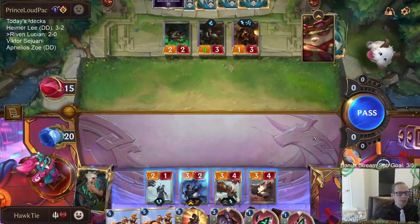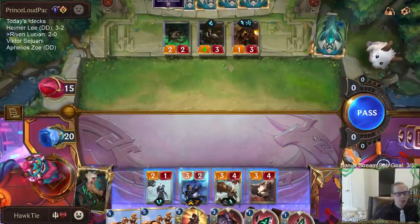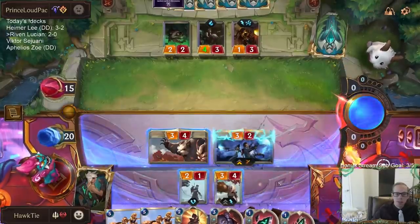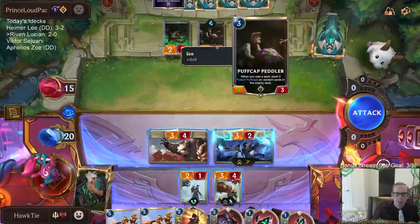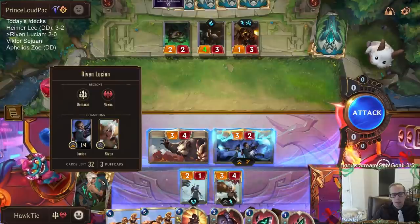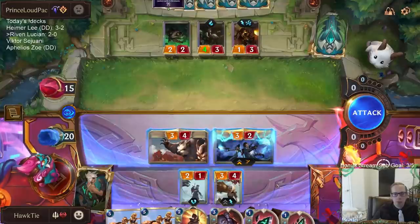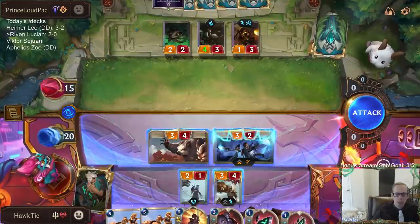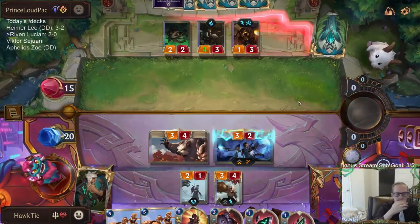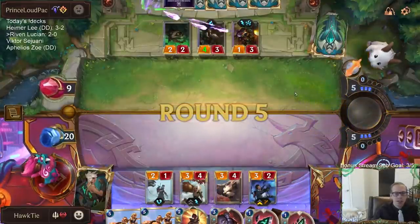I started with the Riven Lucian from a long time ago — which was your deck — and just kind of took some stuff out and put some different stuff in. The question is: do I trade Riven for Puffcap Peddler? Obviously Riven is a better card — it's a champion — but their deck is probably built on Puffcap Peddler. I'm going to decide not to trade.